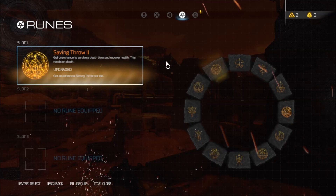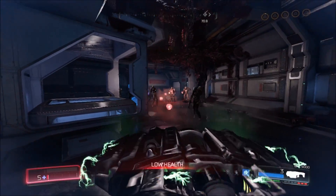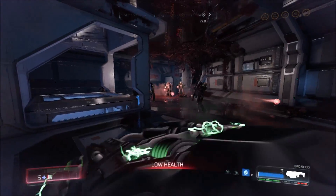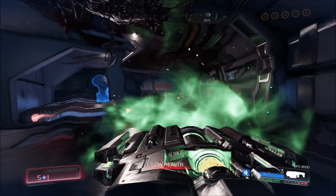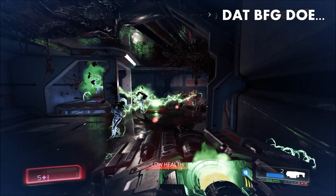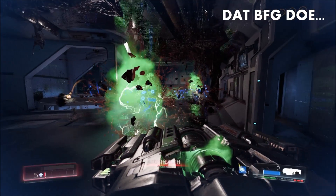Number 2: Saving Throw. This is the last rune that you acquire in the campaign mode. What it does is give you the ability to survive a death blow that would otherwise kill you. This ability only appears to work once per level and also appears to be somewhat random, so I wouldn't recommend relying on it to always save you. Once upgraded, you can activate Saving Throw twice per level as opposed to just once. This ability is actually quite easy to level up, provided you want to do so.